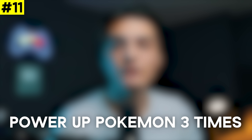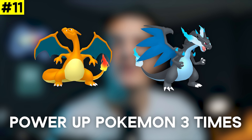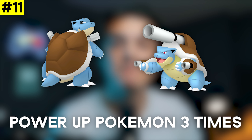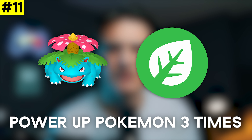Next up, Power Up Pokémon Three Times for the Kanto starters: Charmander, Bulbasaur, and Squirtle. Charmander evolves into Charizard, which can mega evolve into Mega Charizard X and Y, and is a decent fire type raid attacker. Squirtle evolves into Blastoise, great in its mega form. Finally Bulbasaur into Venusaur, which has a great mega form and is not a bad grass type raid attacker.